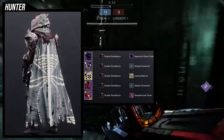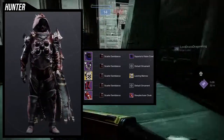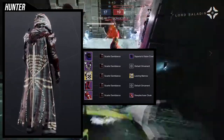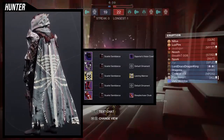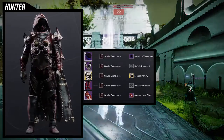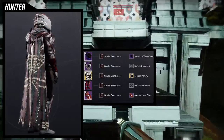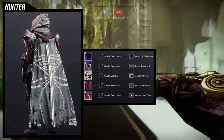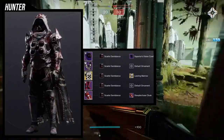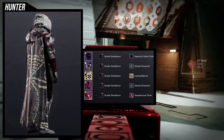For the arms, we're using the Twisting Echo Grips because they're hive-themed, and this set is very heavy on hive theme. The helmet could potentially be swapped for something better. For the chest piece, you can use ornaments for the Omni Oculus — either the Leering Marrow or the Sweet Embrace. I'm not using Sweet Embrace because the shader on it is inverted: the armor pieces are white with red highlights, but the chest piece is red with white highlights.